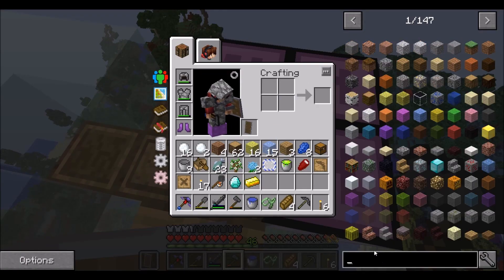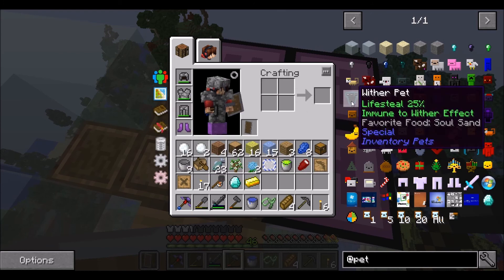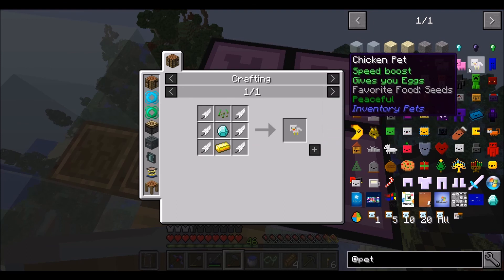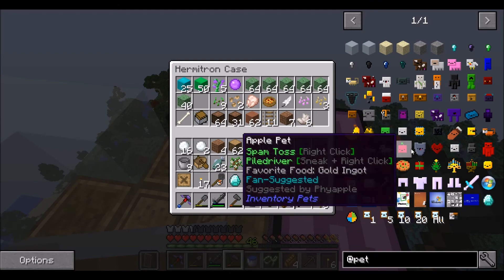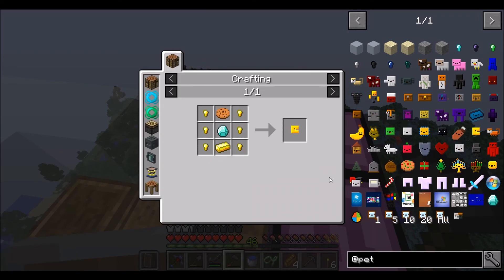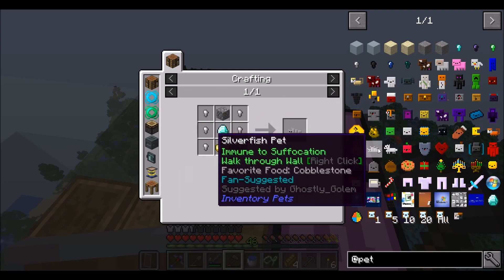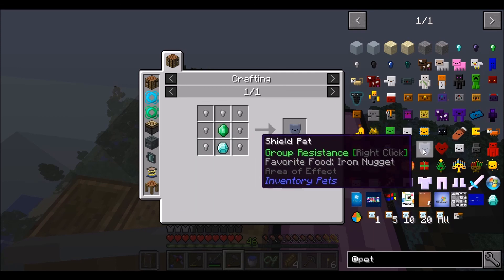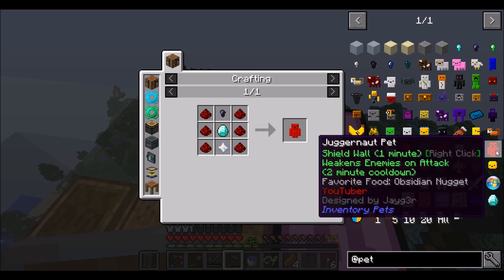Is there any pet we could make that would help us? We could make the chicken pet — but I only have one feather. Pacman pet we'd need a cookie. Cheetah pet, silverfish pet, wolf pet, shield pet, hot pet, moon pet, dubstep pet, juggernaut pet.